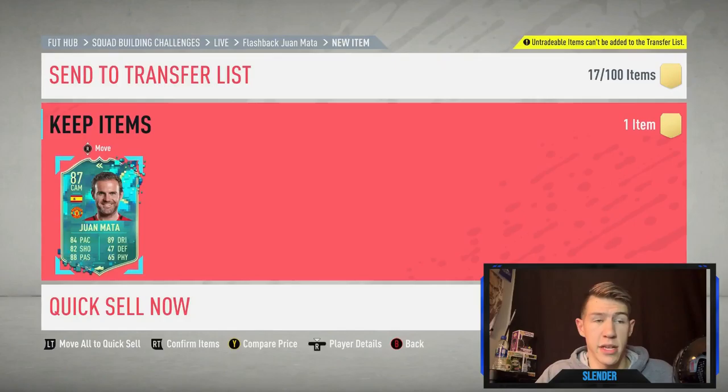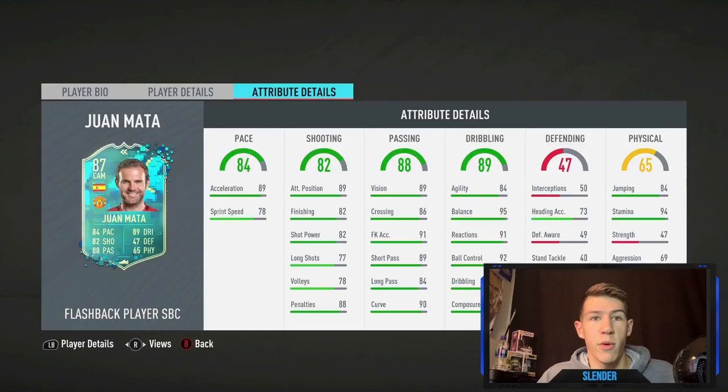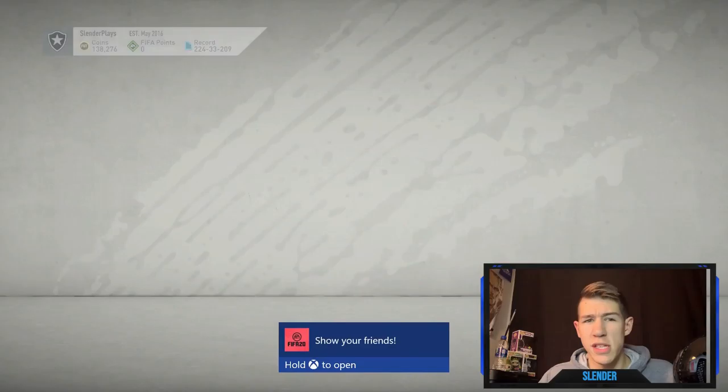Right off the bat, just take a look at that dribbling: 84 agility, 95 balance, 91 reactions, 92 ball control right off the start. His long shots are only 77 and his finishing is 82, which are the concerning parts.